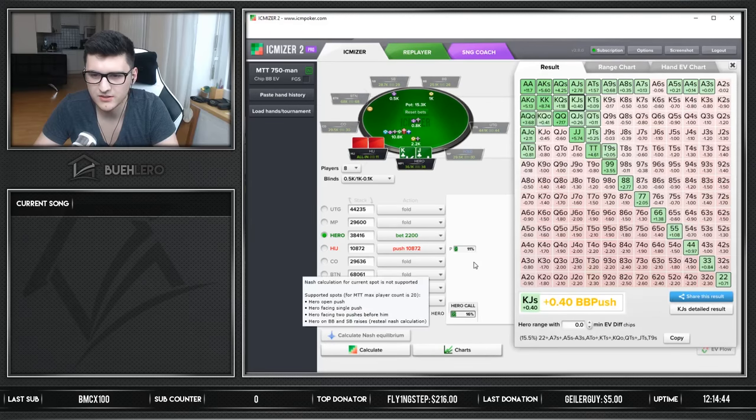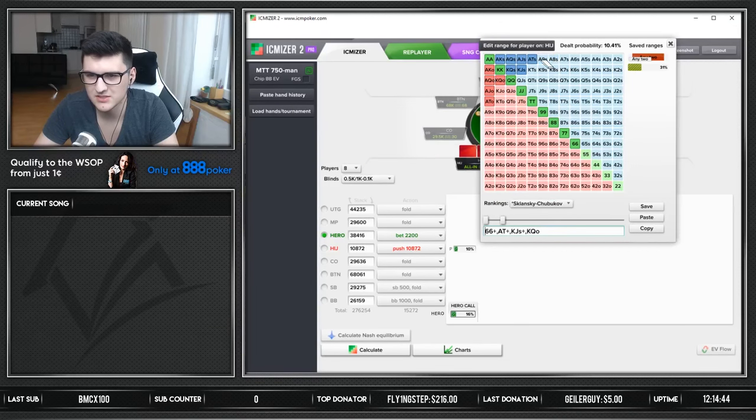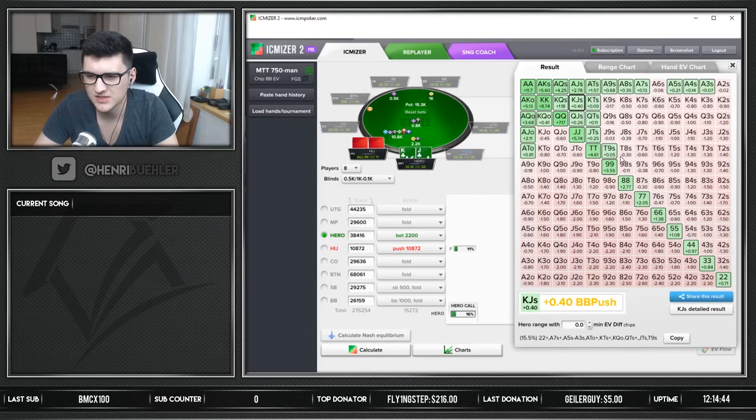Let's press calculate. KJ suited is particularly a call here for 11 big blinds versus a jam range like that. Also the suited ace-x hands. That looks pretty solid — that's what I would call in this spot. Ace-ten offsuit, and maybe ace-ten suited is pretty close, because I feel people are not jamming enough aces. If he jams ace-ten off he's probably jamming ace-nine and ace-eight suited as well. So this is a pretty decent range for him to jam. The hands we call: ten-nine suited given the good odds, any pair, king-queen off, king-queen suited, and small suited connectors. I'd be calling ace-ten offsuit, ace-eight suited plus, and jack-ten suited plus.